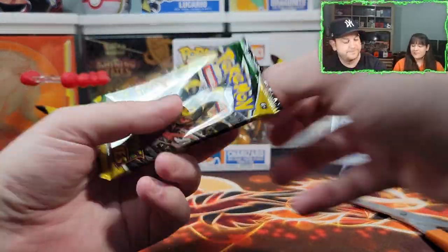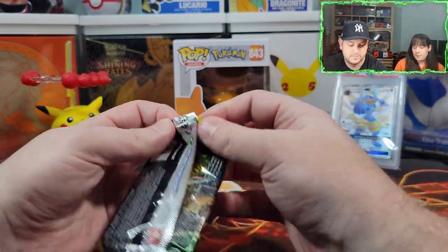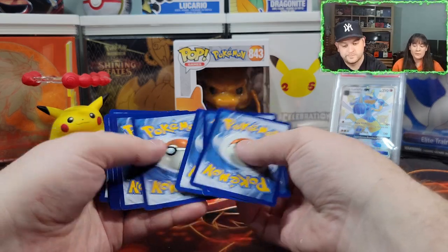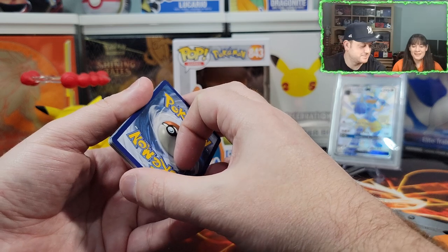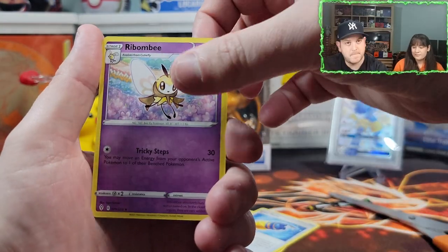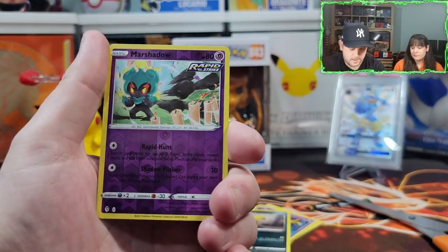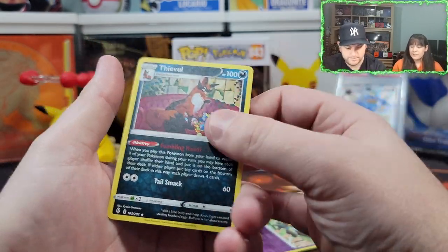Pack number three — heart of the cards, let's go! Two packs, two wins — good start, but we could do better. Is this going to be three in a row? What's the energy? Fire. Dirt, Rescue Carrier, Boush Shake, Rimbombi, Carvana, Dwebble, Maractus, Drowzee, Scraggy. Reverse holographic Marshadow — that's a very nice card. Dud. Dud.